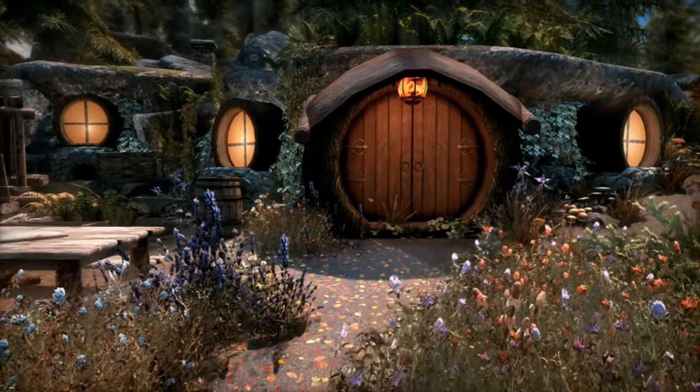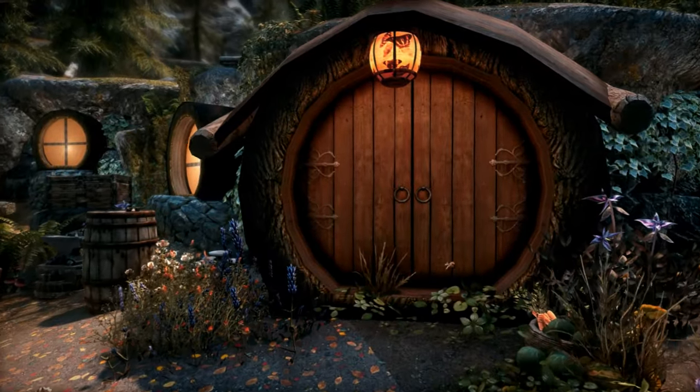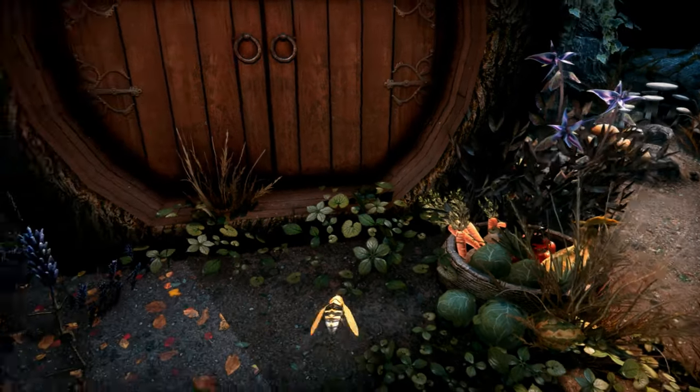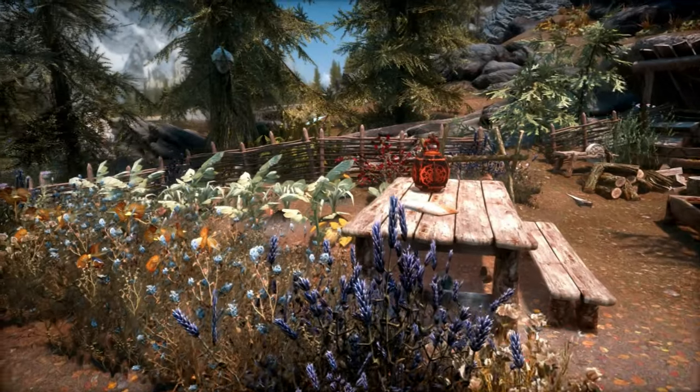Check out the front view of the home with some charming hobbit doors and windows. This gives me some serious Lord of the Rings vibes. And how great does that dark elf lantern look too? Next to the front door lies a basket of vegetables — those are probably as a result of you harvesting from our next area to explore, the vegetable garden.